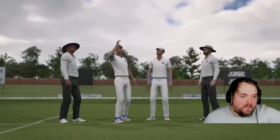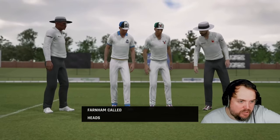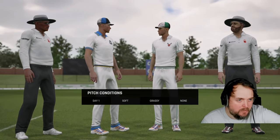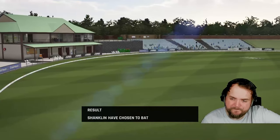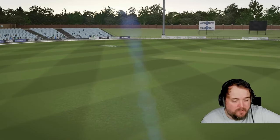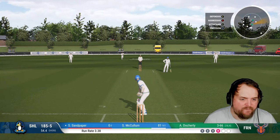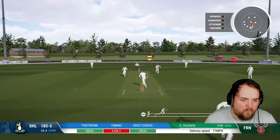Here we are on a grassy and soft pitch. Farnham call heads; Shanklin are at home at the Shanklin Bowl today. On a soft and grassy one you'd surely opt to bowl — but we're batting. Okay, that's fine. We come out to bat at 185 for five; McCullum's on 81 off 161 and he seems to be batting well.